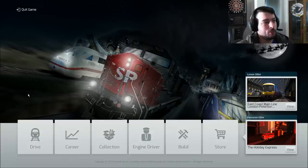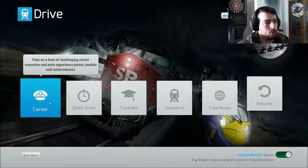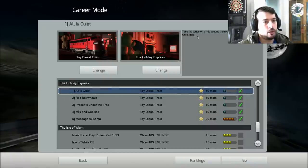What's up guys? It's AlageGamer here. We're playing Train Simulator 2014. This is going to be our Christmas special. As you can see by the background, very Christmassy, a little dark, but very nice looking. Anyways, we're going to go ahead and do a special route called the Holiday Express. You're basically driving a toy diesel train around a room or a house, and it says take Teddy on a ride around the room to check out all those in place for Christmas.